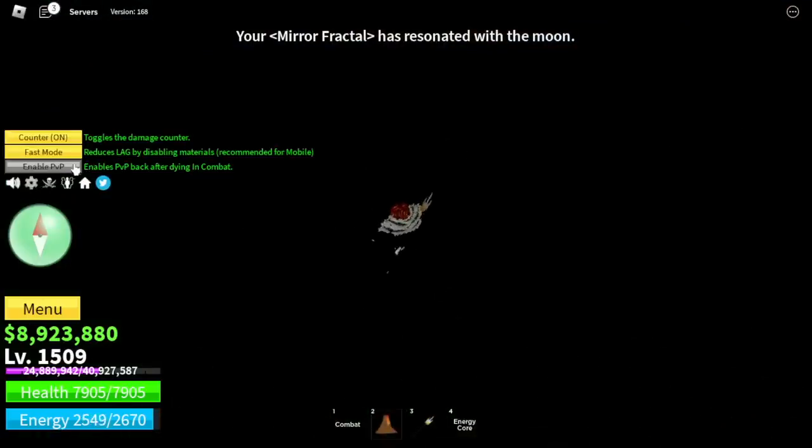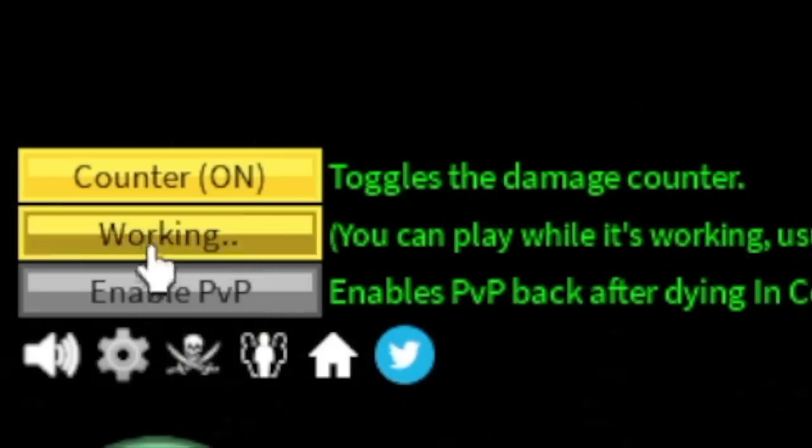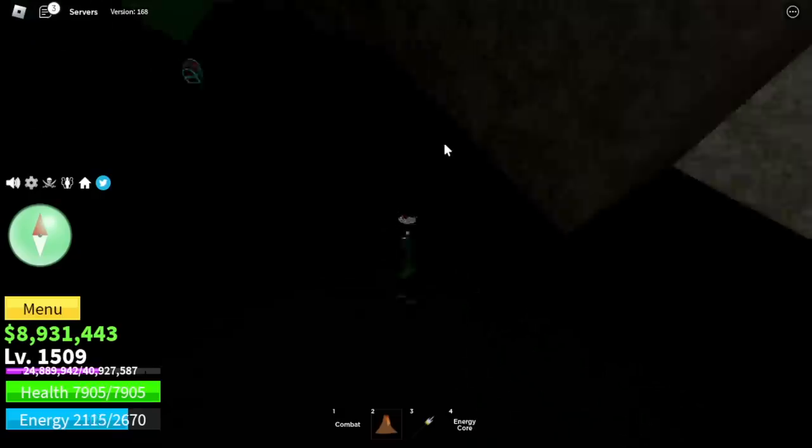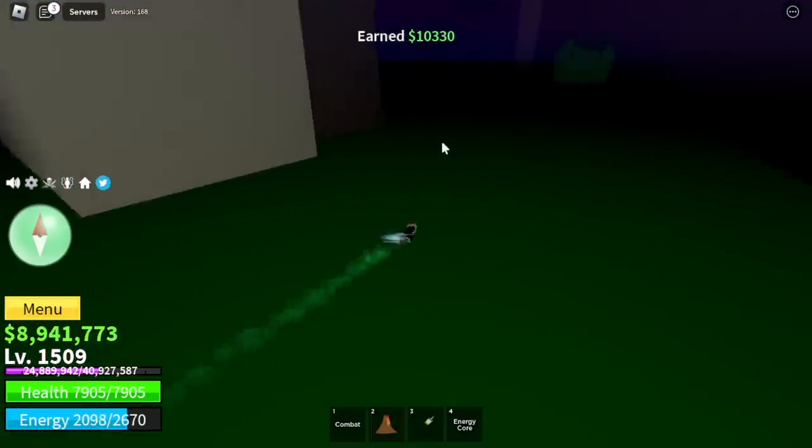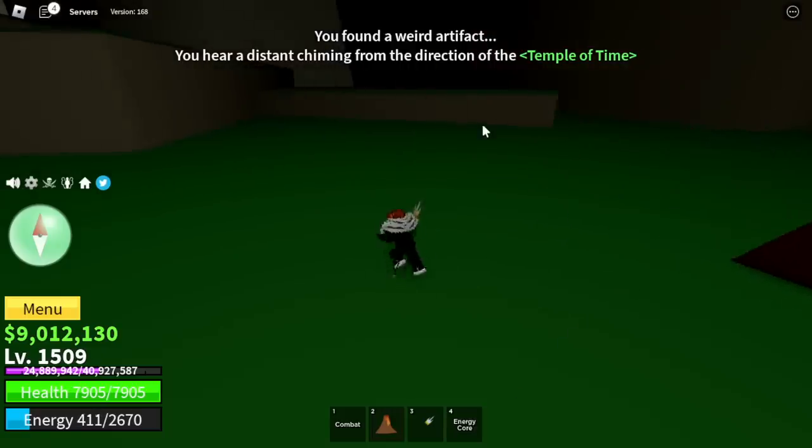Also, don't forget Fast Mode — I'm gonna show you the difference. This is without Fast Mode, and this is with Fast Mode. It's easier to locate the gear. After finally acquiring the gear, you can now head to the Great Tree.